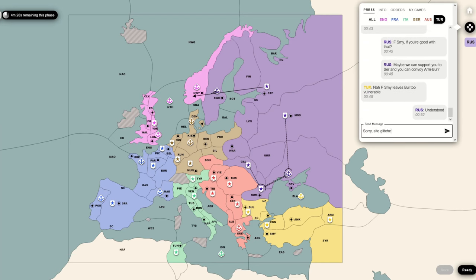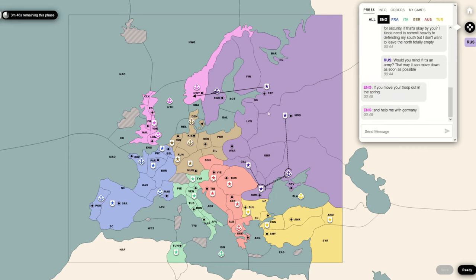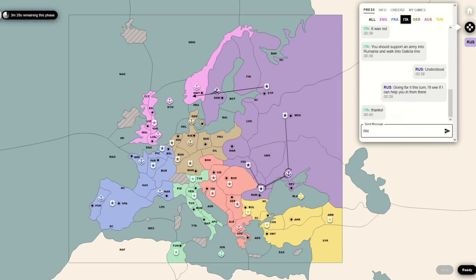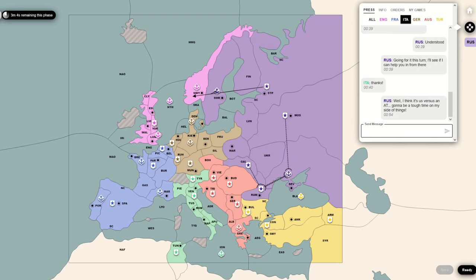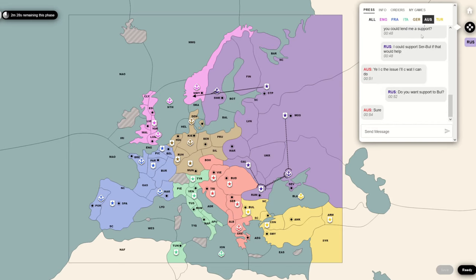So I should look for where I can expand while dedicating minimal units to defending myself in the south. If I dedicate minimal units to the south, yes, I'm going to lose Romania, yes, I'm going to lose Sevastopol, but I can push somewhere else and make gains and solidify a position. I don't want to be left on just Warsaw and Moscow. If I dedicate everything to the south, I'd basically just end up with Moscow and Warsaw, because I'm not gaining anything in the north and other people will be stronger there.